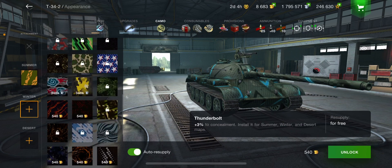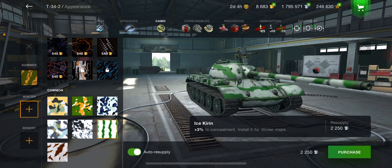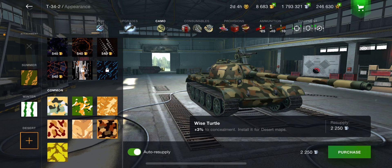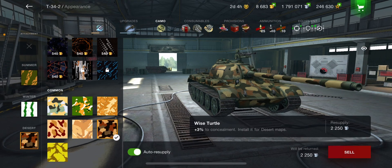For winter camo I'm going to put on that one, and for desert I might as well put on one too. This all can look terrible, but there we go — now my tank's all pretty and ready to go.